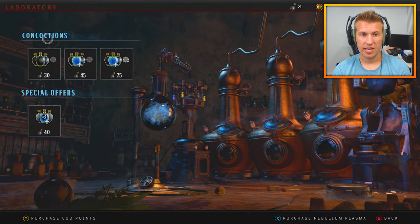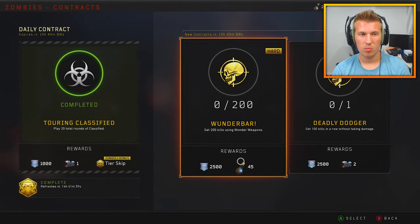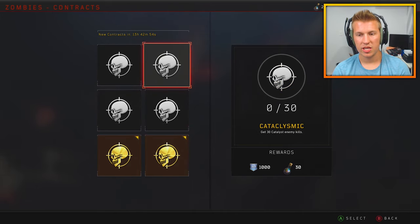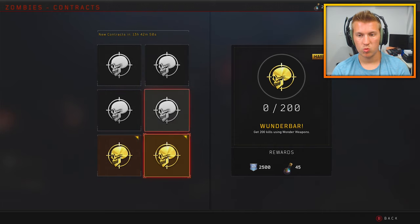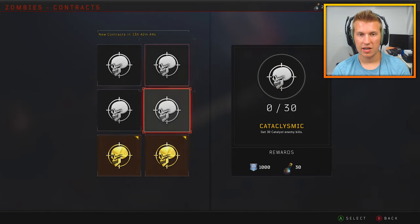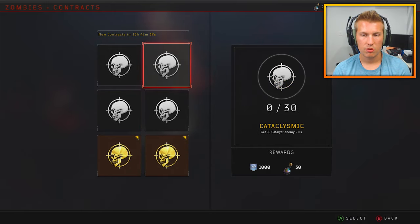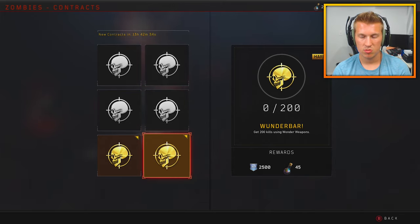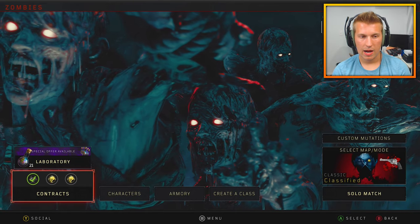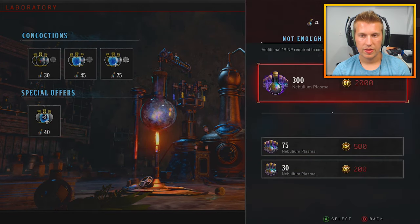I don't know why Treyarch and Activision are wanting to screw everybody with this, but I'm not going to let them. I'm just going to do my daily contracts and load up on Napoleon Plasma. Today's contracts: 30, 30, 30, 45 — that's 135 Napoleon Plasma right there if I complete these four challenges. You can only have two active at a time so it'd take two games: 200 kills using a pistol, three catalyst enemy kills, 200 kills using traps, 200 kills using Wonder Weapons.